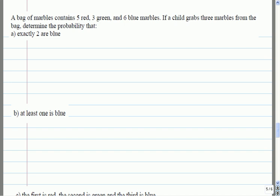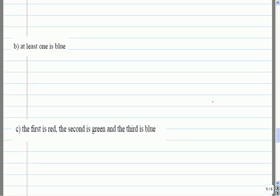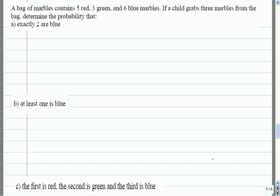The questions are: exactly two are blue; at least one is blue; and a couple more — first is red, second is green, third is blue; and one is red, one is green, one is blue. We'll start with the first two.